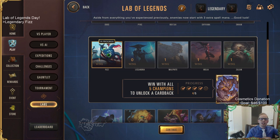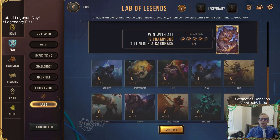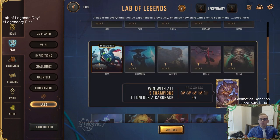Welcome everybody on Twitch chat and YouTube for the return of Lab of Legends. We're playing Fizz today on Legendary mode. I'm making a video of each champion on Legendary mode - it's a walkthrough or guide for those struggling with champions or wanting to see the best ways to use them. We've done Malphite, Aurelia, and Zillion already, so let's go through Fizz.